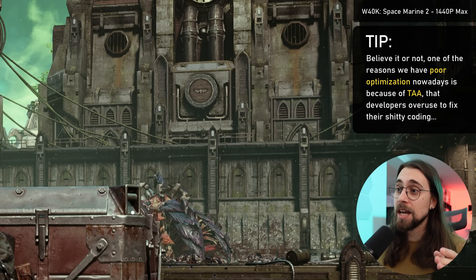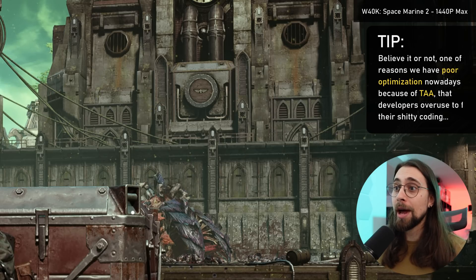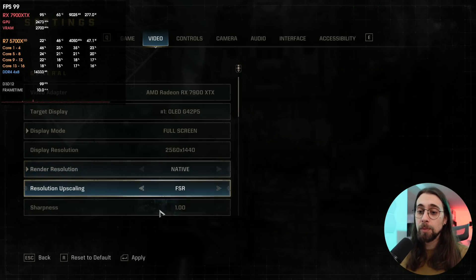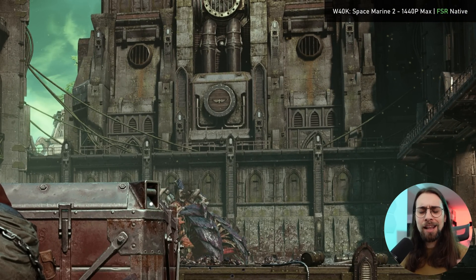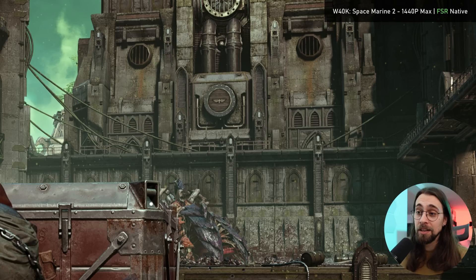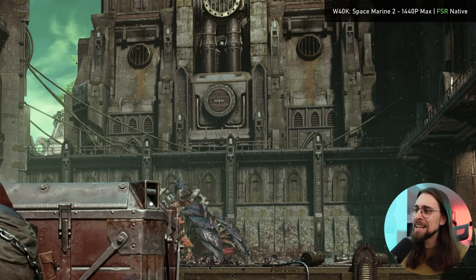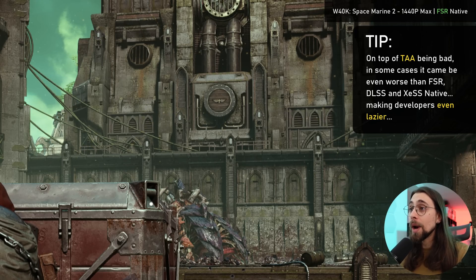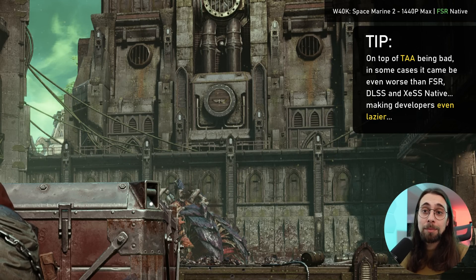Developers love to use temporal anti-aliasing because it can hide artifacts they can't program correctly. Still at native 1440p but now using the FSR algorithm, you can already see it looks much better. FSR native sometimes brings over-sharpening, which I hate, but in this case it doesn't seem to be a problem. Looking at the buildings in the back, the shimmering is way less than before — temporal stability is clearly better with FSR compared to the built-in TAA.